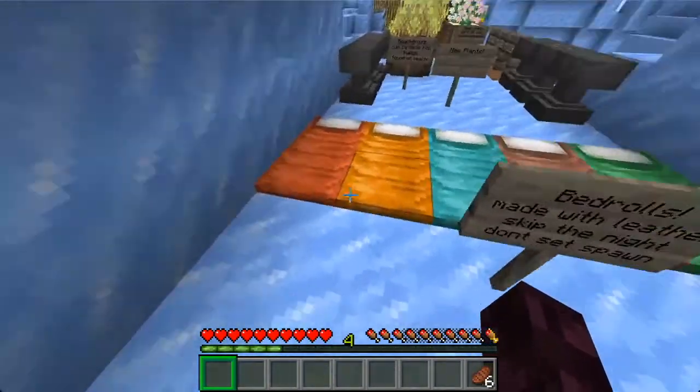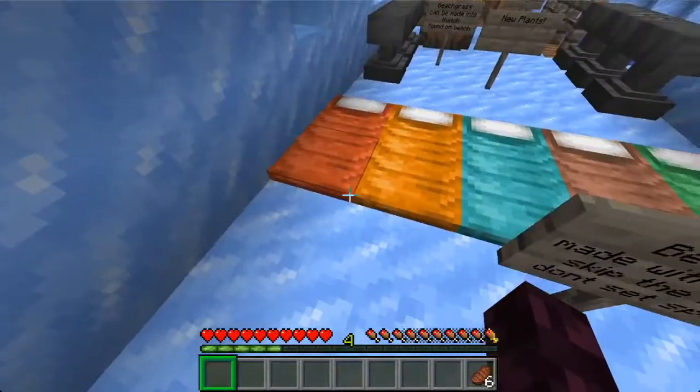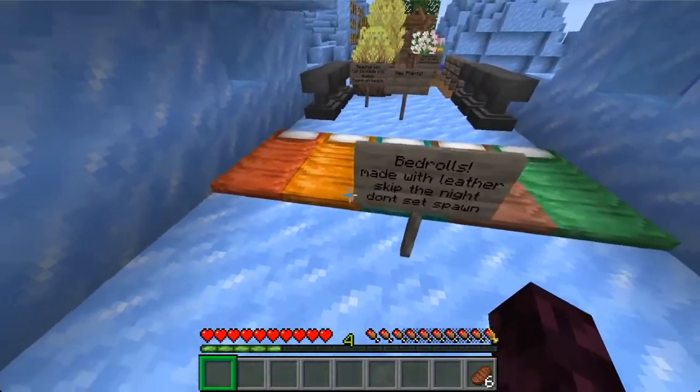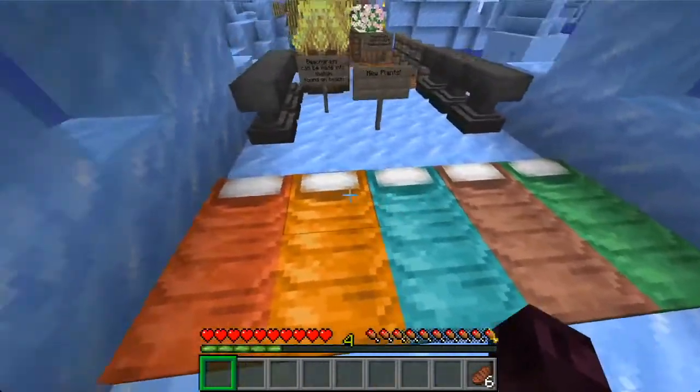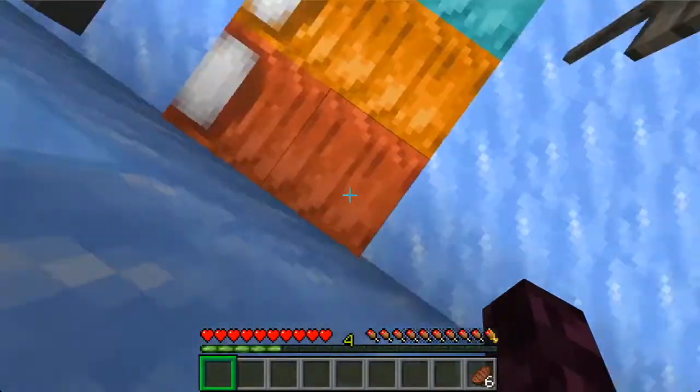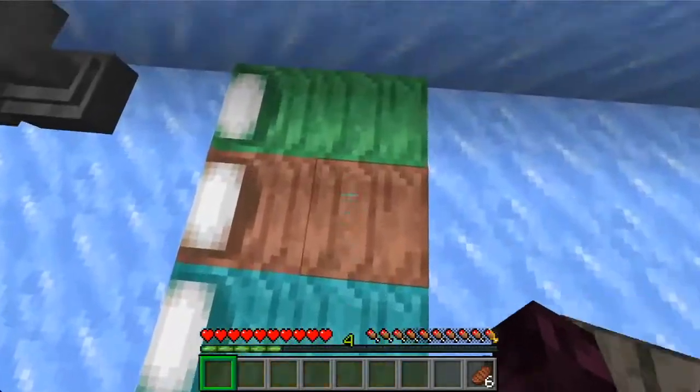Next up we have Bed Rolls, which are all sort of accompanying the phantom changes with the mod. They're made with leather and they skip the night but don't set your spawn, so they're quite useful if you're exploring. You've got the default leathery color, but then you can dye them to all these other colors.